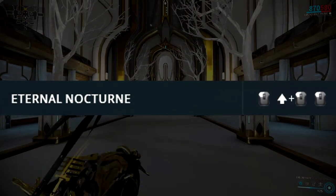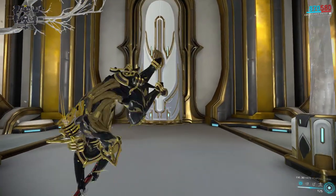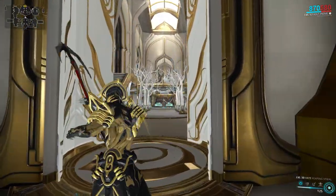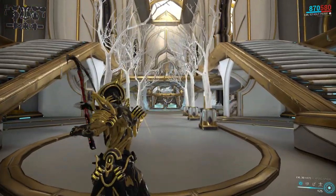The third and final combo is called Eternal Nocturne, and all you have to do to execute this one is hold forward while mashing the melee button. This combo starts off with a regular strike, followed by another regular strike, and it ends with a side flip that will ragdoll enemies really far away from you on top of doing 100% extra damage.